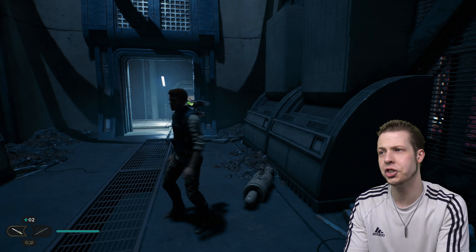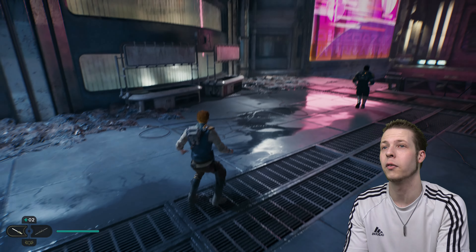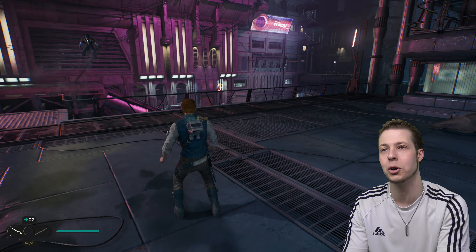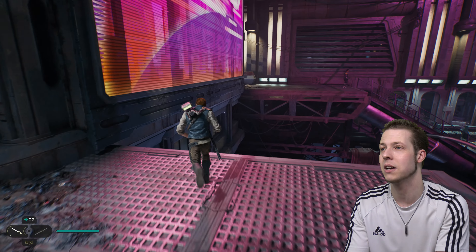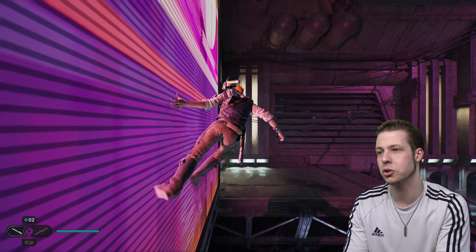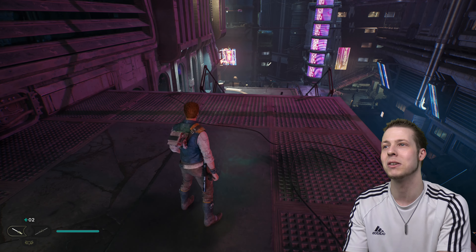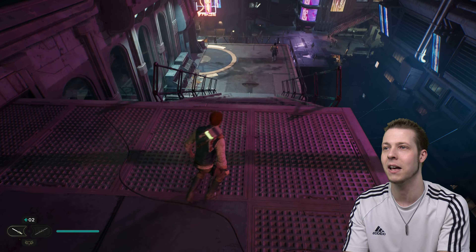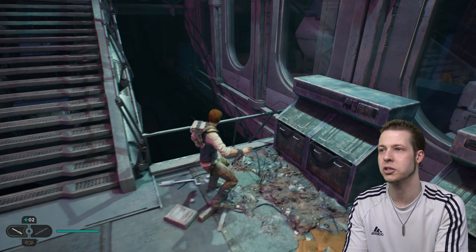We want to make sure we check every nook and cranny in this game, because not only do you find collectibles, but you can also find skill points hidden in little nooks and crannies, and also force upgrades and stuff like that. So you want to search around. Don't just follow the main path, otherwise you'll be caught with your pants down if you're playing on a higher difficulty, because you'll be missing out on force upgrades. So do look around — just like the first game, basically.